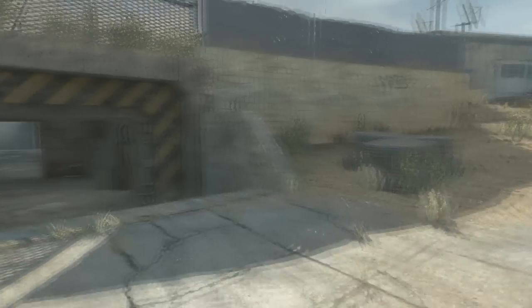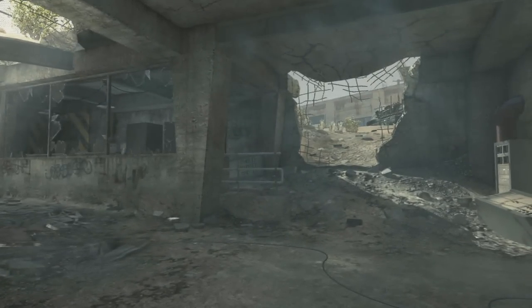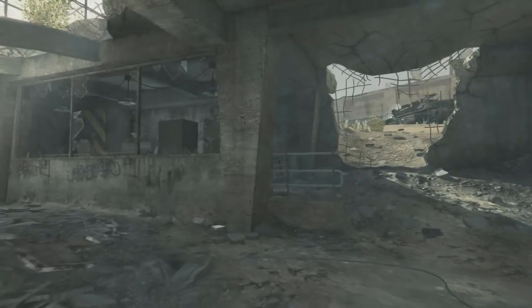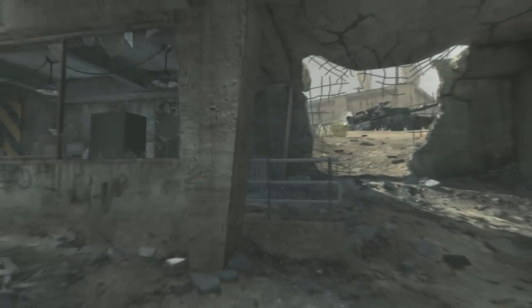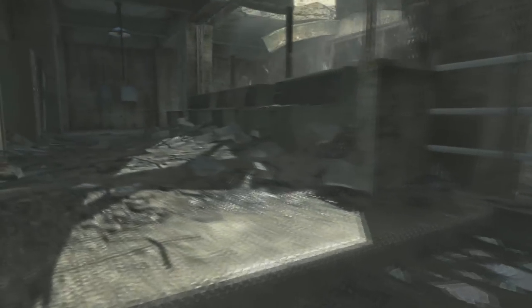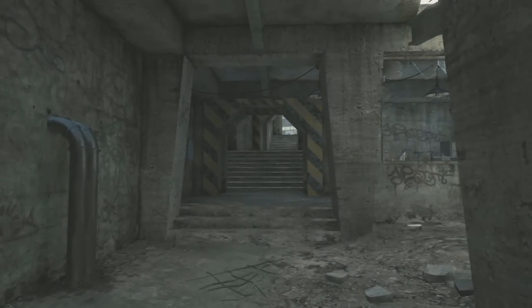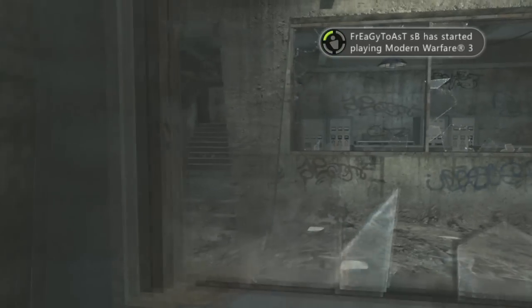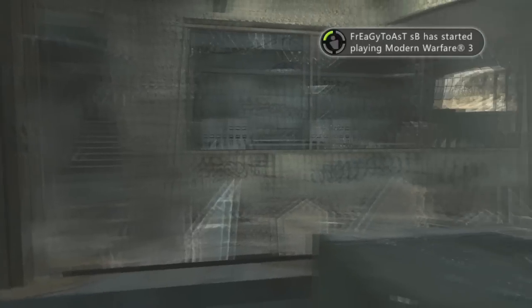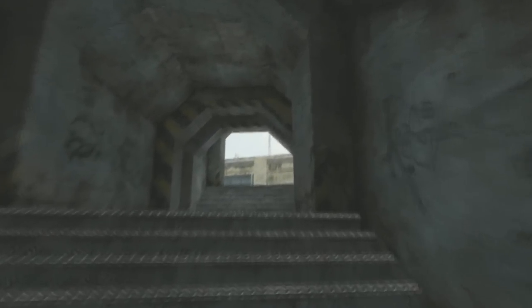Now the third guy on your team is going to want to go A. You've got to have someone watching B and someone watching A. Personally I don't like to go A, but someone has to do it. You've got to watch out for people stunning into this hole, so I recommend going all the way to the back over here and waiting it out in case people rush these stairs or rush this hole. You can crouch right here and get behind this head glitch, look over at the stairs and the hole.